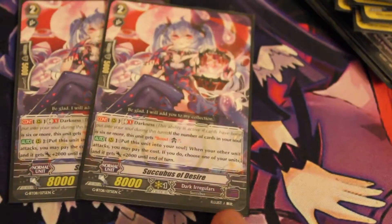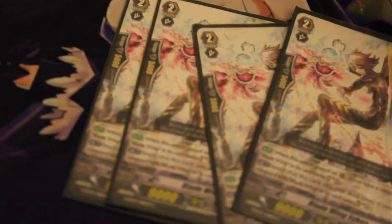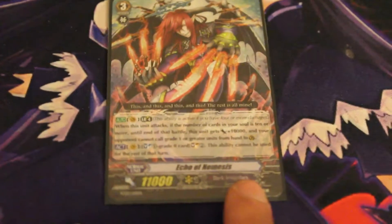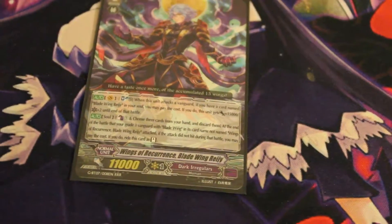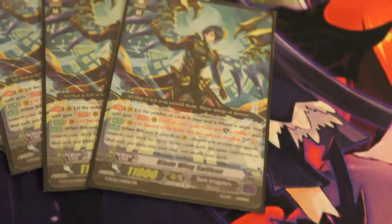For grade two: one Beast in Hand, two Succubus of Desire, four Knife Conductor, and four Blade Wing Sykes. For grade three: one Echo of Nemesis, one Wing of Recurrent Blade Wing Reiji, and four Blade Wing Sullivan. That is all of my Dark Irregular cards.